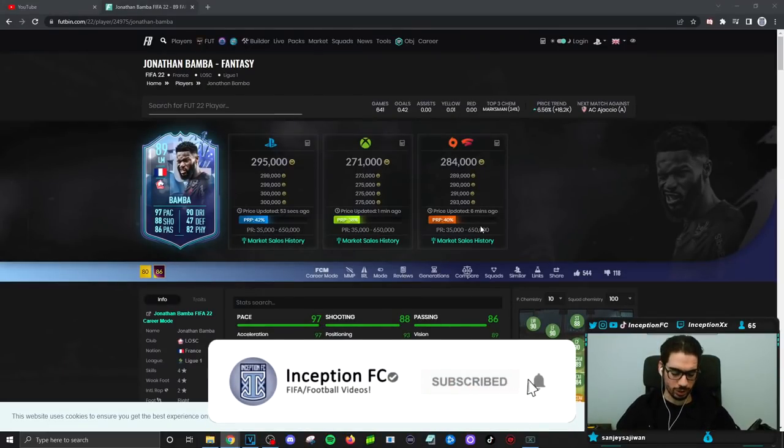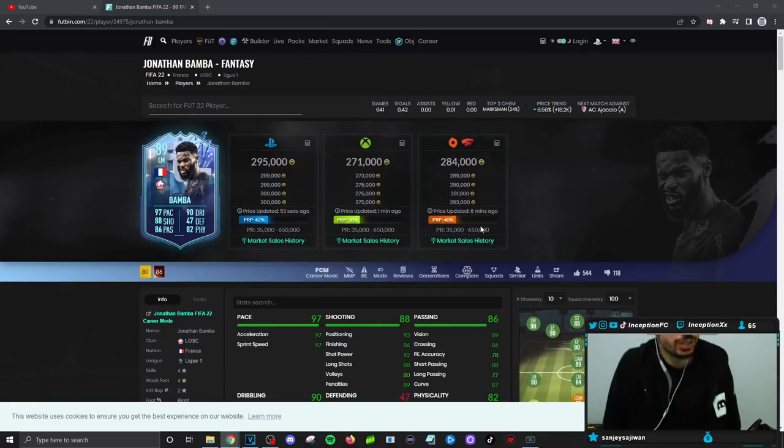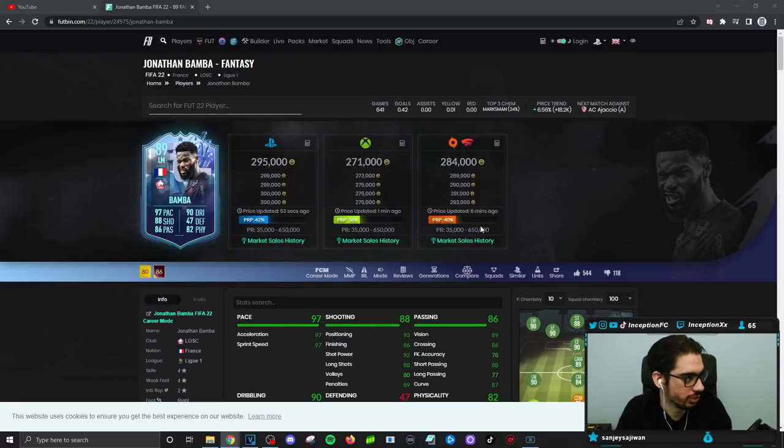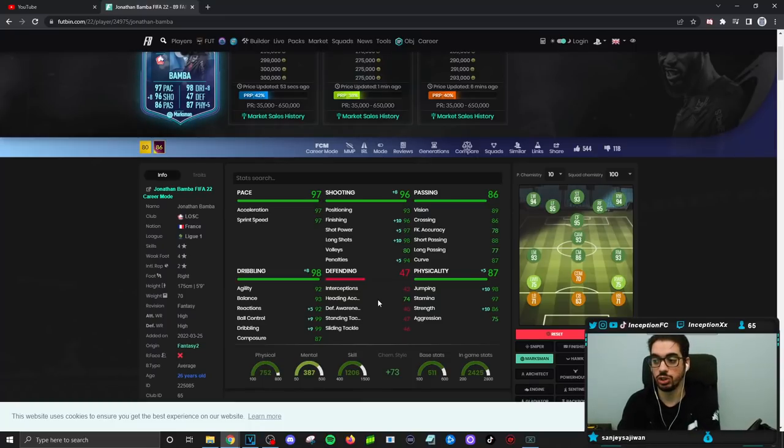So final verdict on the new Bamba card. This is why it's so important that FIFA cards are formatted a certain way for them to perform as best as possible. This is almost like a Jelson Martin situation — the thing with Jelson Martin is the fact that he has really high base card stats for pace and really high base card stats for stamina. Using cards like this in the left mid or right mid position works out really well. I feel like it's a very similar situation to Bamba now, because the marksman chemistry style is the obvious choice here.